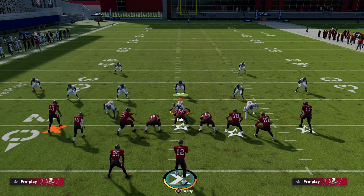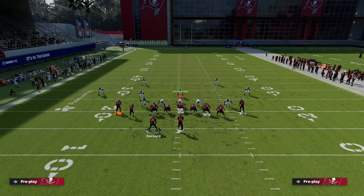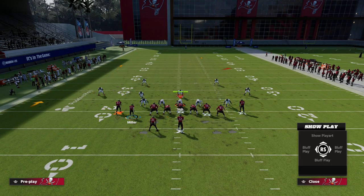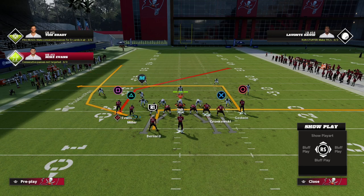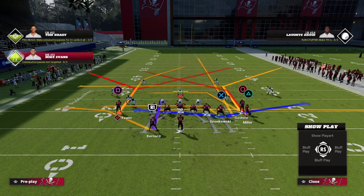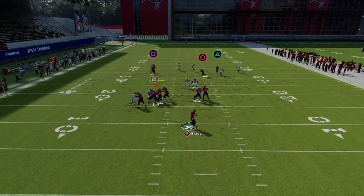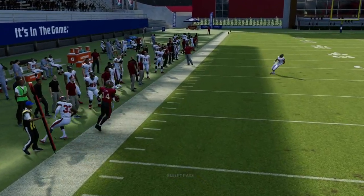I'll show you one last trick for match coverage that I really like. We run essentially that shallow crossing concept — running back on the shallow, Chris Godwin on the dig, and motion Scotty Miller on the deep vertical. You see that nice 10-yard in route, and what this does to match coverage is put it in a tough position. This in route will very consistently get open, as well as your running back route.